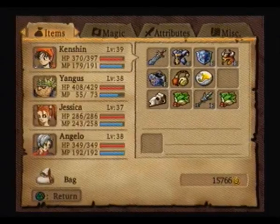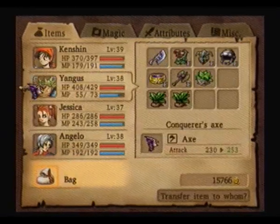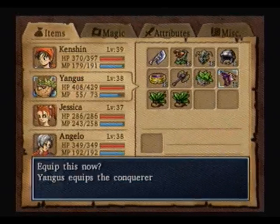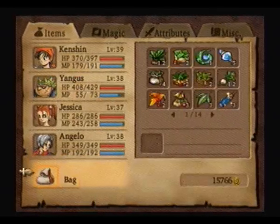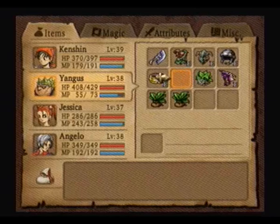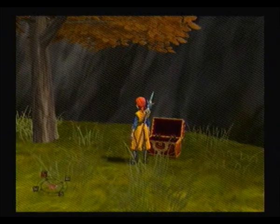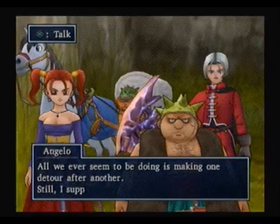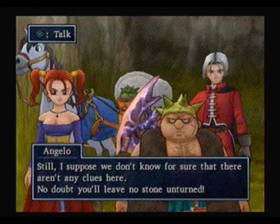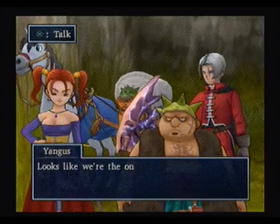And now we get the best axe in the game — the Conqueror's Axe, the world's strongest axe for Yangus. It brings up his attack plus 23. Now sadly it is not the strongest weapon in the game for Yangus, but it is the strongest axe. So we will be using that for quite a while. I think the best weapon in the game for him is either a hammer or a flail, which we'll get way later. Now he's got this cool axe that originally I thought was cursed, but actually it is not. It's just cool looking.